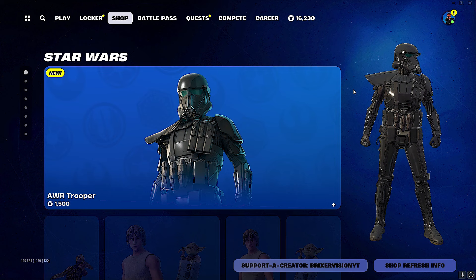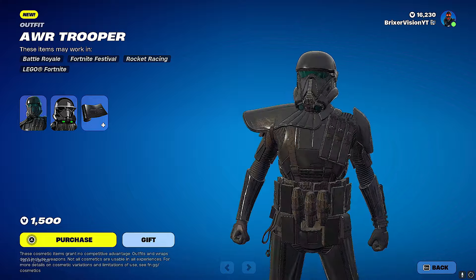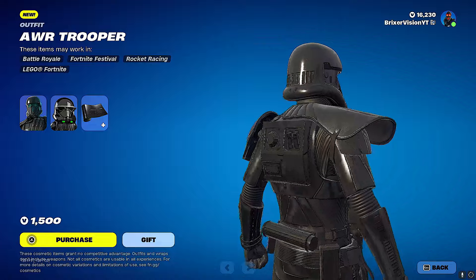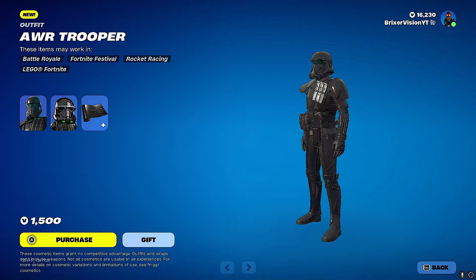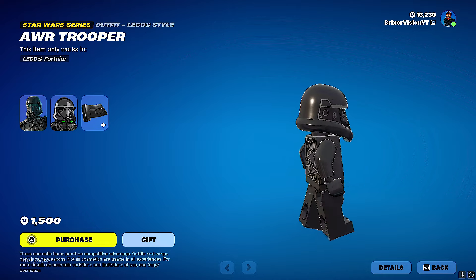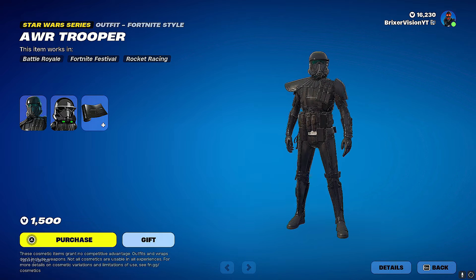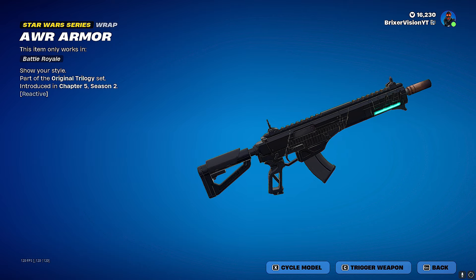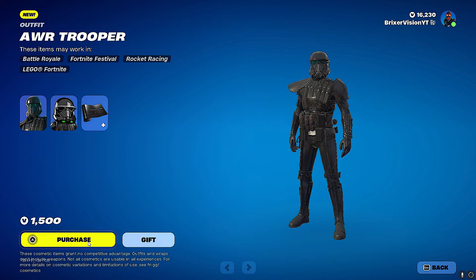The first skin is the AWR Trooper — fifteen hundred V-bucks. The shoulder armor on the right side may get in the way when you're aiming down sights. I'll make a showcase video of every new skin. Fifteen hundred is a stretch with no back bling. The Lego figure doesn't really count unless you play Lego Fortnite. You're really getting an outfit and a weapon wrap for fifteen hundred — I think it's a little overpriced. The wrap just makes the teal get brighter when you shoot. But we are purchasing this with code bricks revision YT.